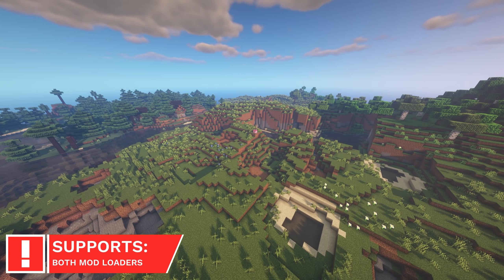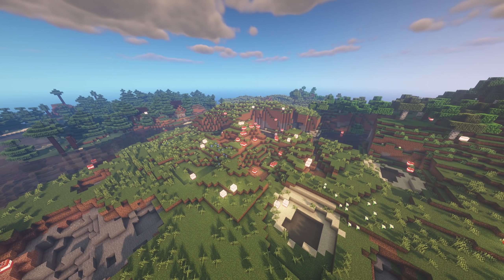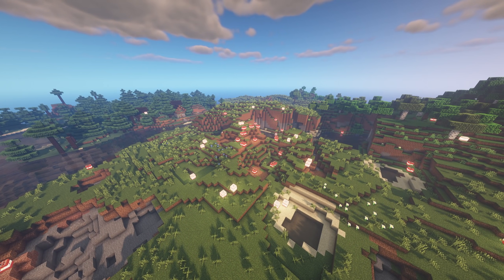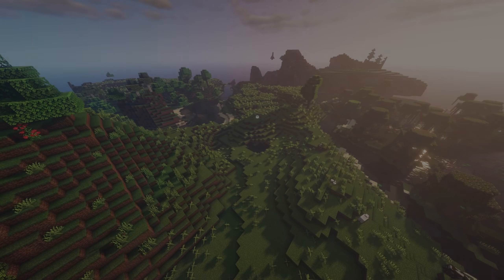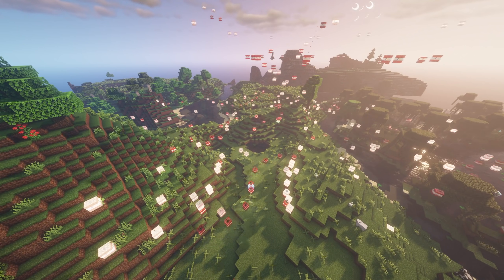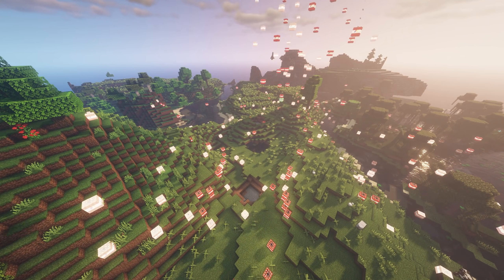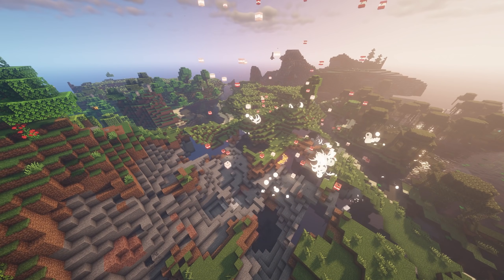I've covered Extra TNT in the past, back when it was a Fabric mod, but it's now been recently made available for Forge too. This mod adds five new types of Explosives, which are the Sparkler, Pink, Fountain, Geyser and Ultimate TNT. They all explode in different ways, but it's the Ultimate TNT which is the deadliest. If you set off multiples at once, then you might even crash your game.